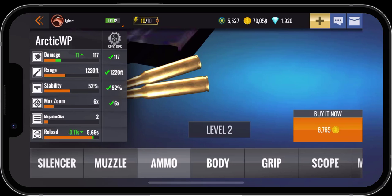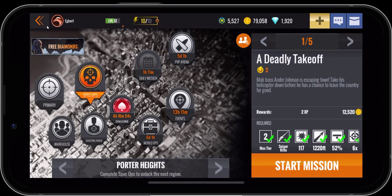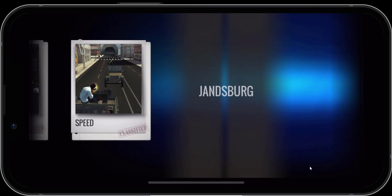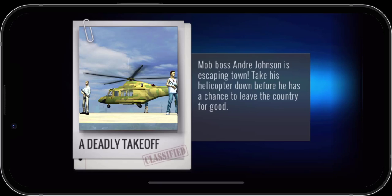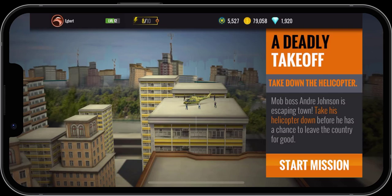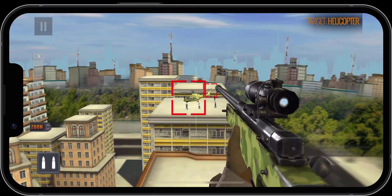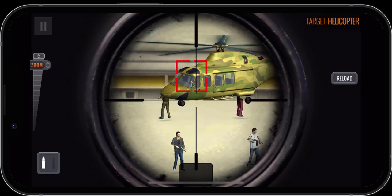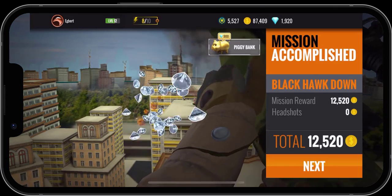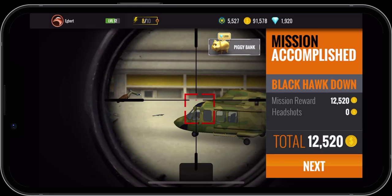We'll use the back arrow and go back to the mission. We can now do the Deadly Takeoff mission. A mob boss, Andre Johnson, is escaping town and we have to take down his helicopter. We'll click start mission and continue. We have a few different places we can shoot from — mission accomplished! I basically shot the pilot and was able to take down the helicopter.